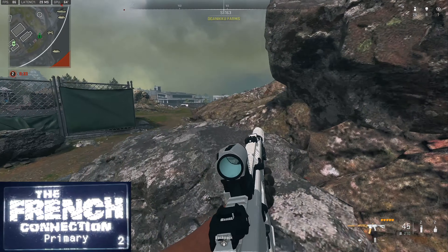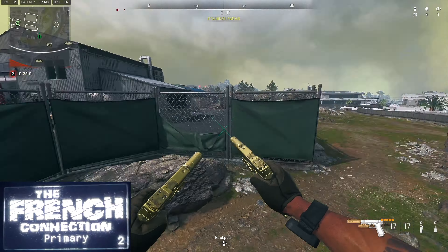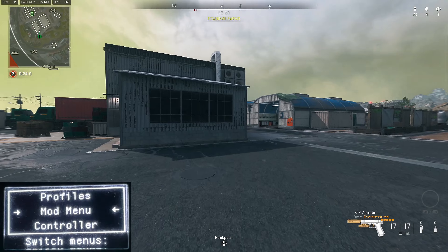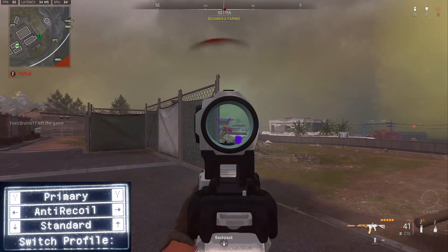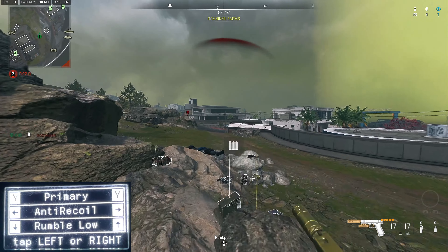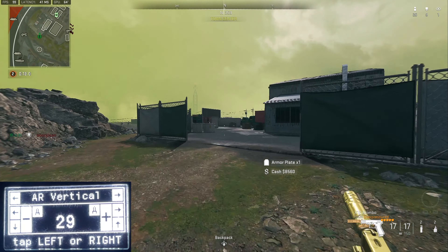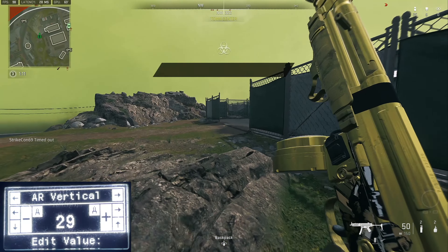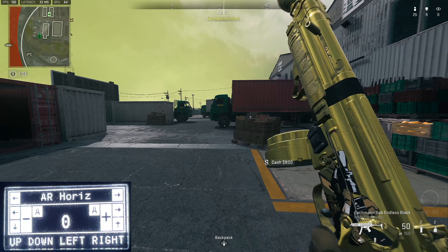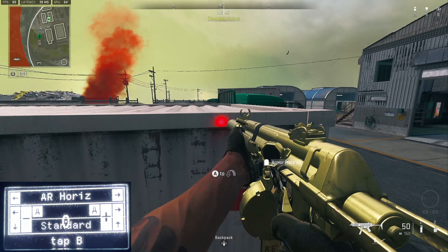So as long as you almost maintain your aim while you're strafing and shooting, you shouldn't miss any bullets while using this. So in this video, I'm basically gonna give y'all everything that I was using, even the anti-recoil and stuff like that. In order to open up the script, hold your ADS button and press start. As you can see, we have the Mob Mini right here — press A to open it. I have my anti-recoil on standard; press up or down to change it. The AR value I was using: vertical on 29, horizontal on zero.